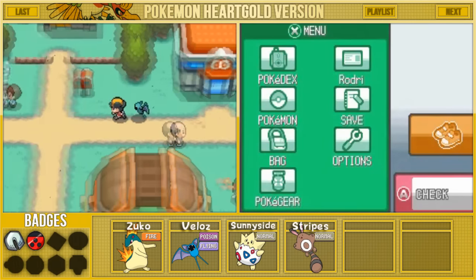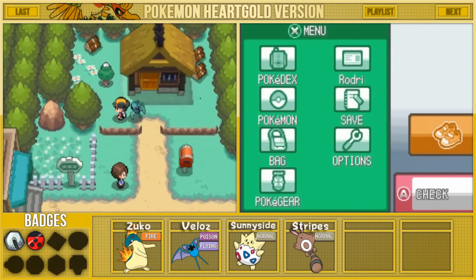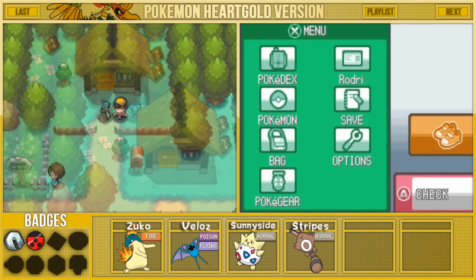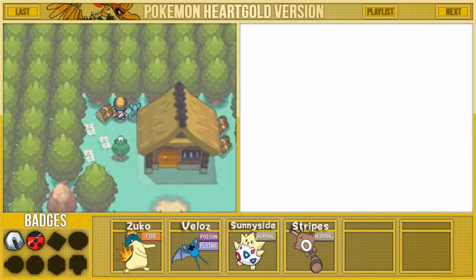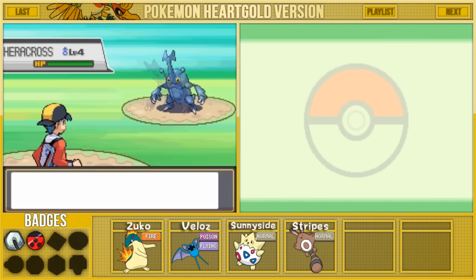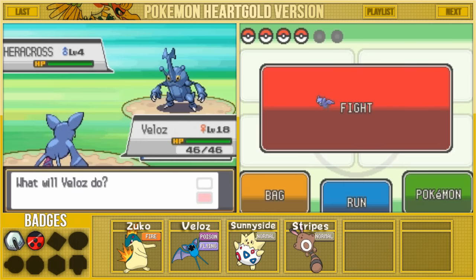I've heard a tip that if you bump into the trees behind Kurt's house, we can actually find a Pokemon we're looking for — a Pokemon that's going to be a permanent team member. This has had to have been the most highly requested Pokemon by you guys so far. We are going to be adding Heracross to the team today.